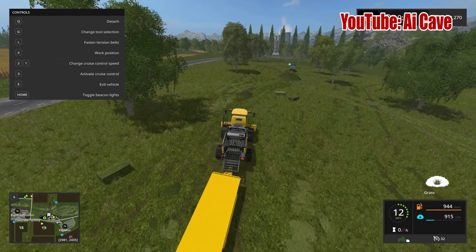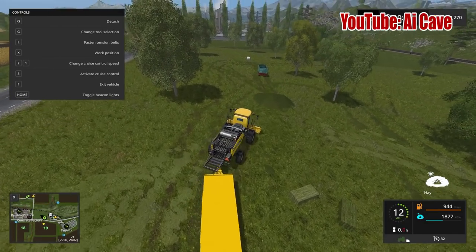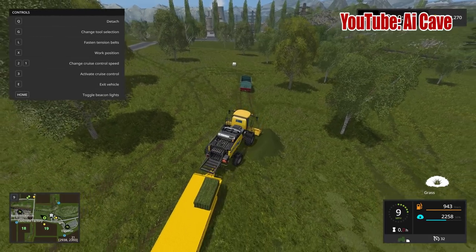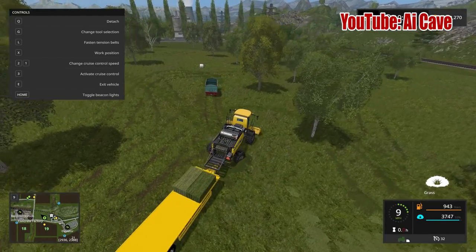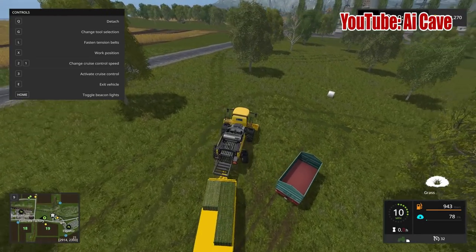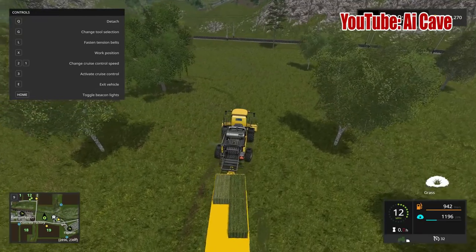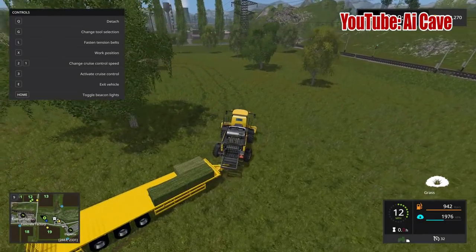That's why I made a huge pile of grass — so we can just come to it and see it working. It's working just fine, probably the way it's supposed to work. You can also obviously load different types of bailers. So that is grass and hay bales.